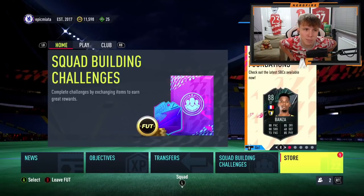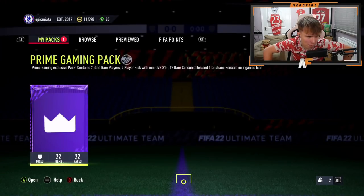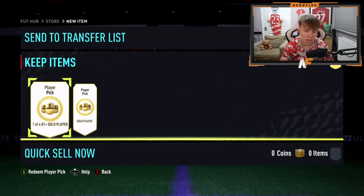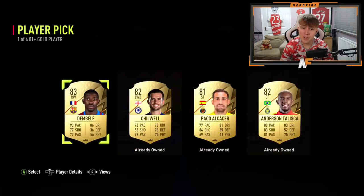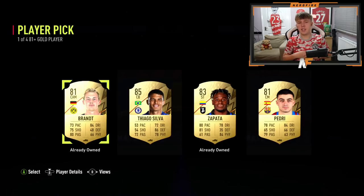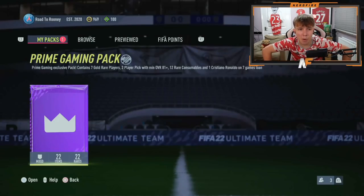Shout out to Epic Miyatta — the first Xbox pack of the video, prime gaming pack number eight. Hoping for an inform Mbappé, which would be the best thing you can get right now. Nothing big on the outside. Player pick one: Mamadou Diallo — still usable at this stage. Player pick two: Thiago Silva, close to a walkout at 88 rated, but just one under.